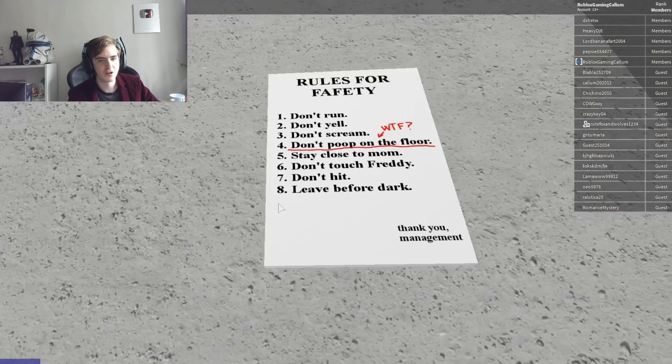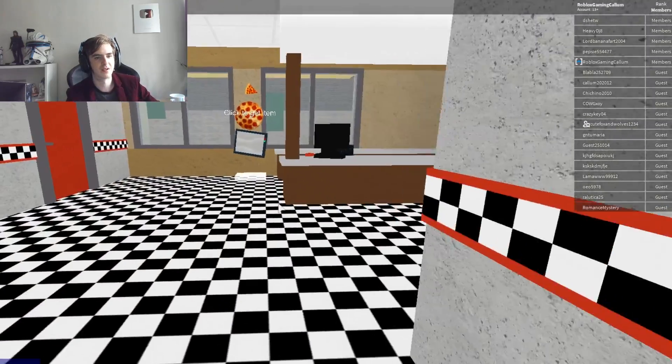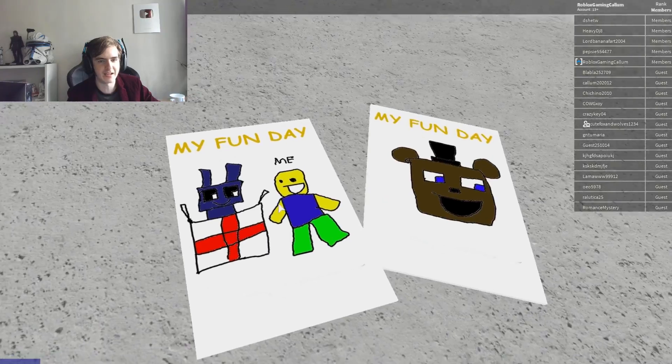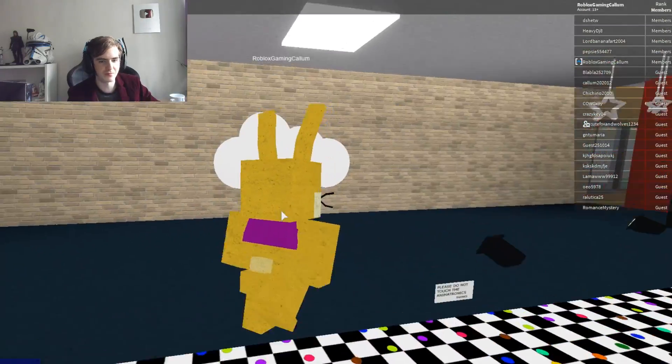What are the rules? Rules for safety: don't run, don't yell, don't scream, don't poop on the floor — what the Frank?! Stay close to mom, don't touch Freddy, don't hit, leave before dark. Thank you, management. There are some cool, interesting rules. My Fun Day — me and Bonnie. I love the My Fun Day things, I wish I could do one of them.